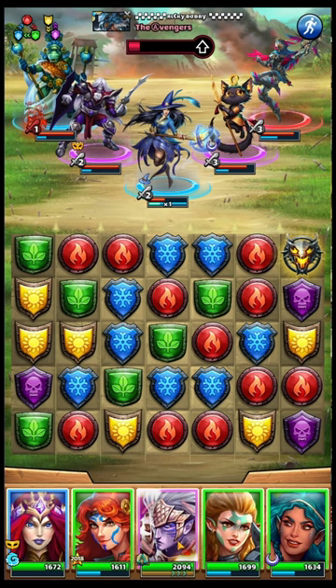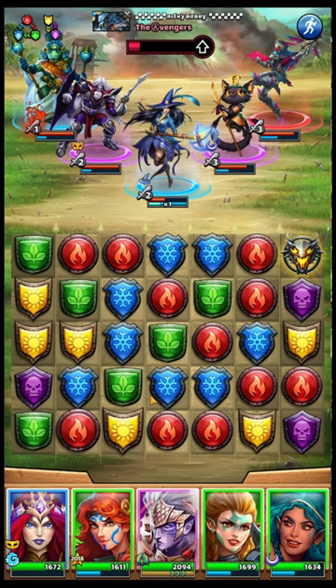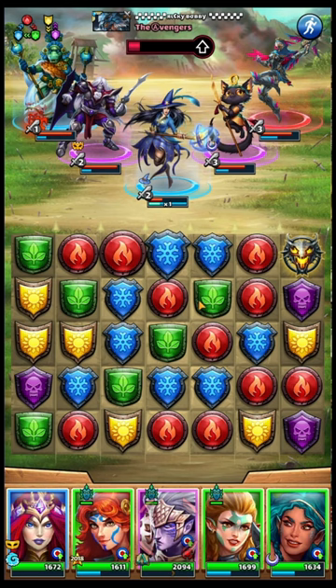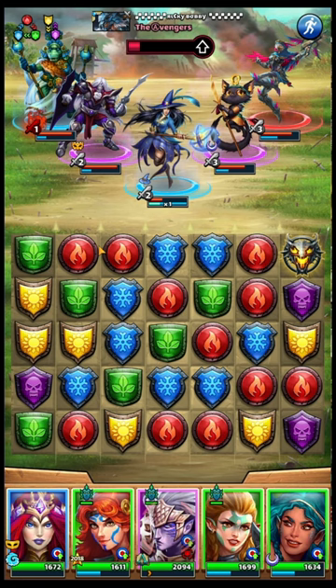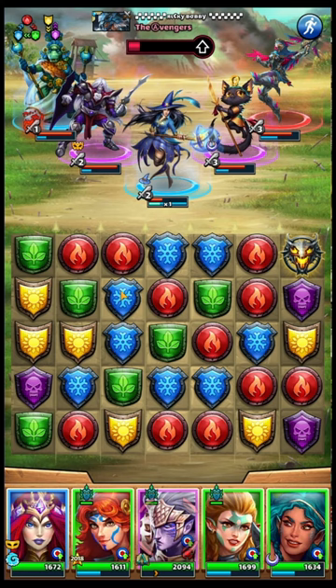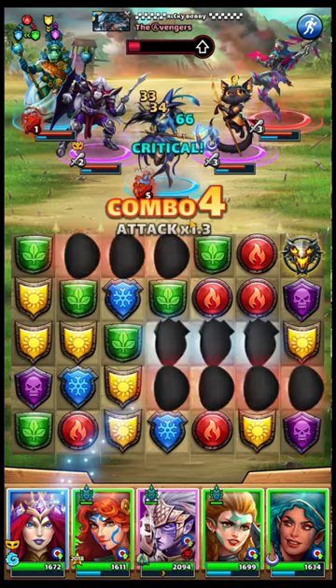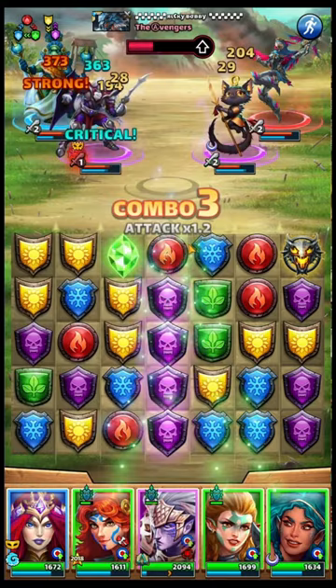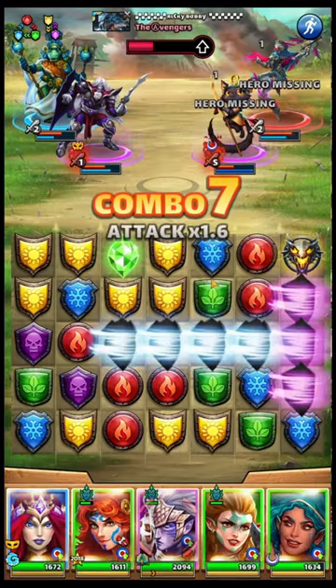I don't think I want the blue diamond. I think I can set up for a green diamond. Let me get the minions out. I think this blue combos these blues, combos these reds, combos these reds. But it brings up this green to here, these greens to the top, and then this green will be right here. We got the one green tile to finish off. Now they have dodge, so that's not as cool.